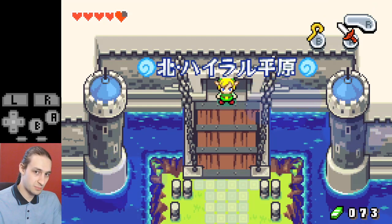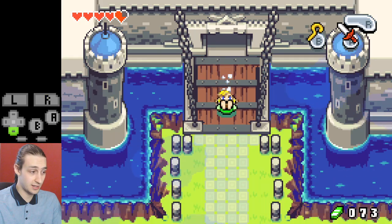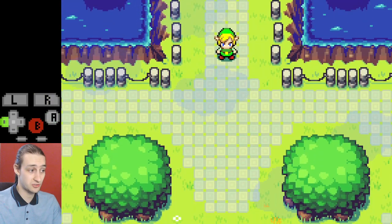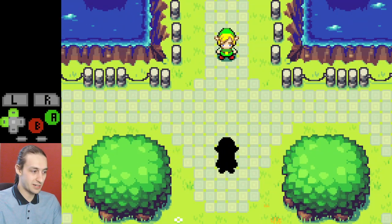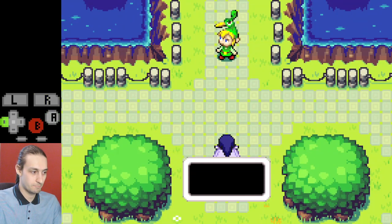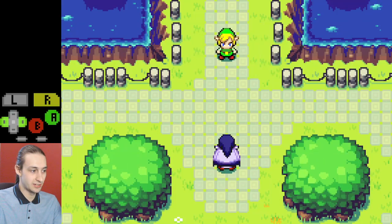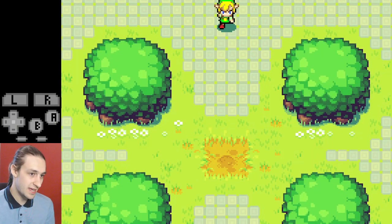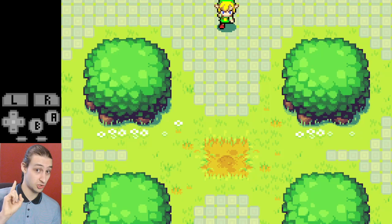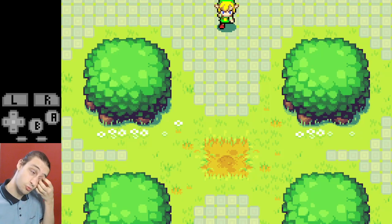Here's an important part: this is going to be the Moblin fight, which is a bit tricky. We roll down once and trigger the fight straight away, then mash through the text boxes until Vati runs away. There's one last text box as Link starts walking down. I suggest you make a save state here at this point where Link is walking down, so you can practice.